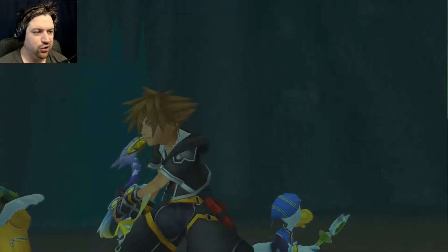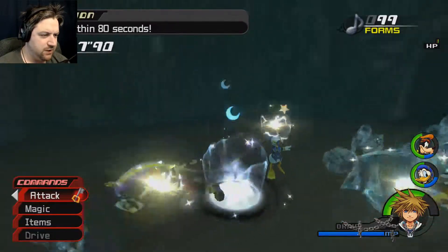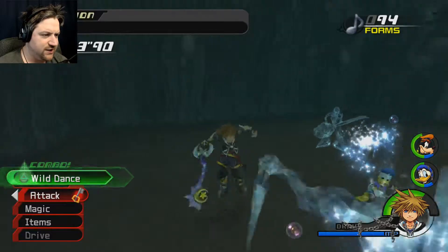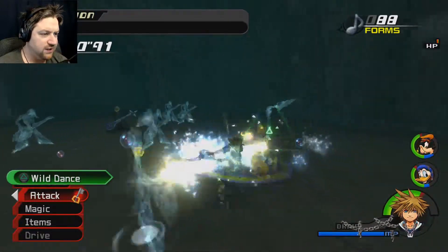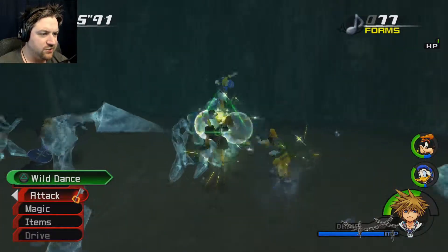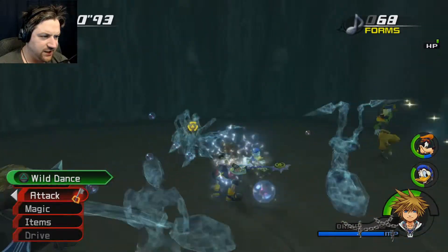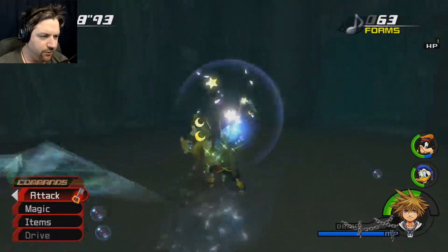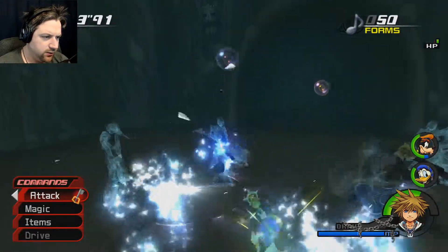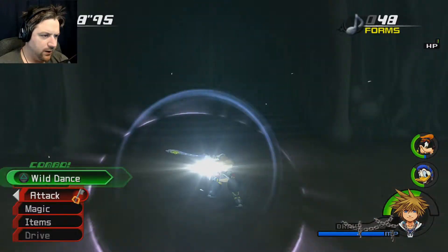This one is really unusual — we don't fight him directly. We actually fight these water forms you see around him, so you want to attack as many as you can. Then you get the opportunity to use the reaction command Wild Dance — do so. We have to defeat all of the forms he's spawned, which I believe is 90 or 100 of them within the time limit. The best way to do that is to use Wild Dance as much as possible. That'll draw them into a nice tight space, allowing you to use the Keyblade on them.